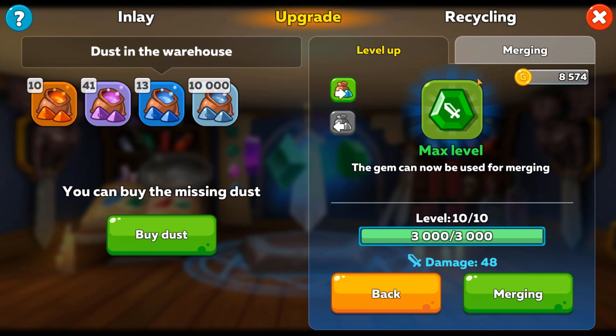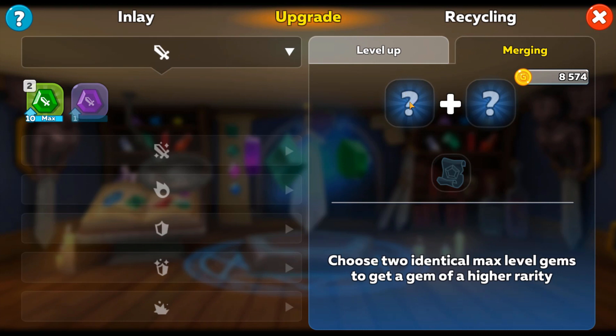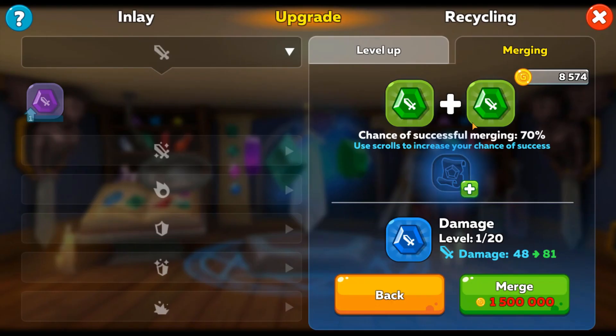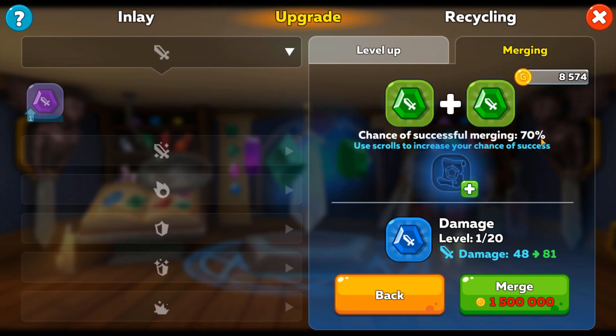We can also merge gems. Combining two maxed-out gems of the same rarity and color together will give us a gem of the same type at the next rarity level up. You need two gems of the same rarity, both at max level. You're also going to need a scroll, otherwise you will most likely fail. Click on the green box with the plus sign to add a scroll. Before doing that, you'll see the chance of a successful merge is 70%, so we need a scroll to add the other 30%.